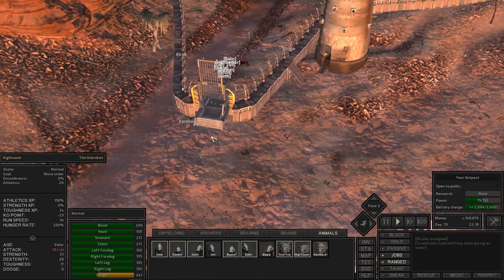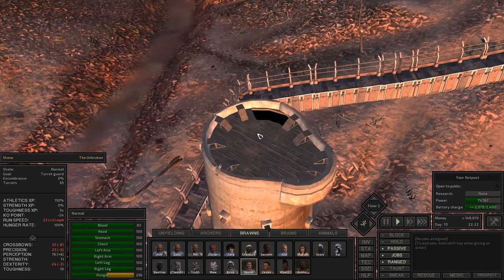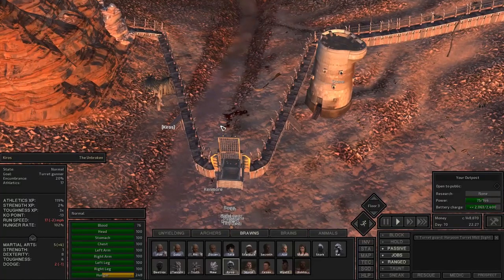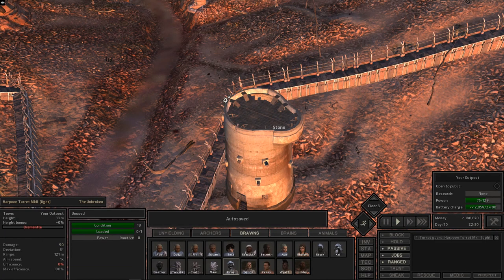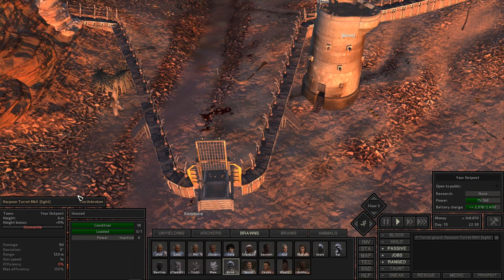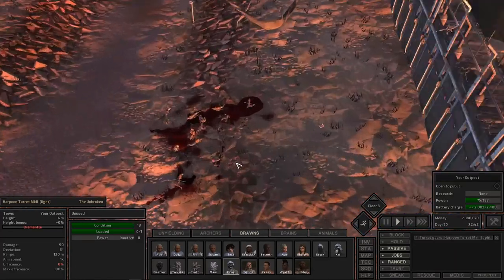We're now at the point where we have our harpoon turrets up top. I'm gonna give Keros and Stone an order to get to the top harpoon guns for a while. I'm curious to see if they'll be able to get a nice clean shot. When you're on the gun it tells you an elevation bonus — height bonus. Really zero percent interesting. Does it have to be like 80 feet high? Maybe we just haven't engaged anyone yet, so it doesn't know what to compare it to.